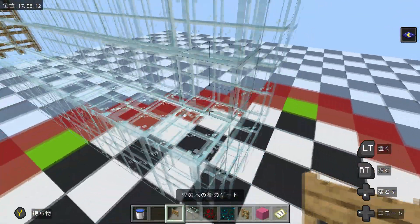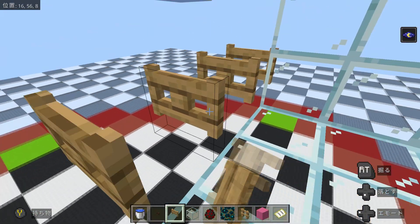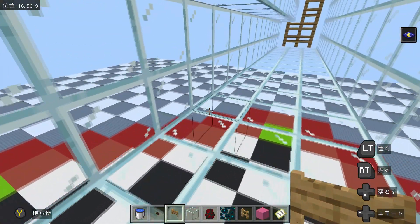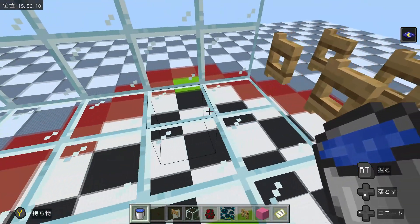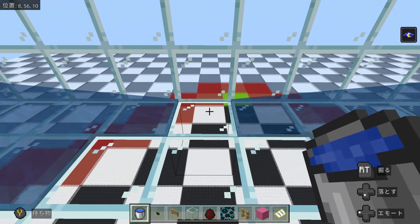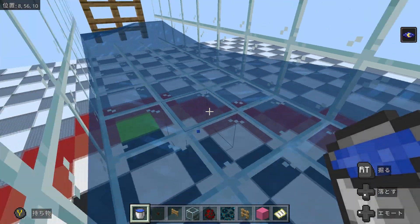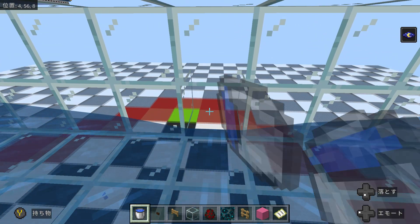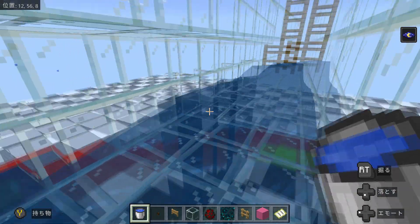On the other side, we can simply use open fence gates. Now on each corner, place a water source block, and at the point where there is no water in the middle, place another water source block. Follow the streams and break the block in the middle and the block here — this is where we're going to place pistons to make what I call a bouncing trident killer.